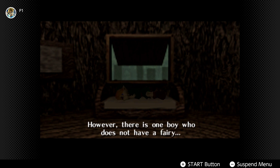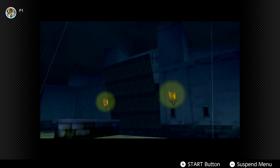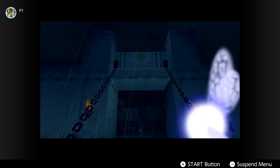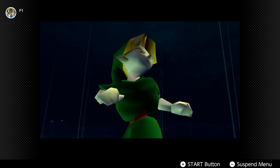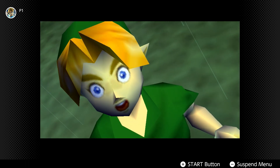Without further delay, let's dive into this amazing game. We meet our young hero Link, asleep as he is at the start of many Zelda adventures. The Great Deku Tree introduces Link and the Kokori and explains Link doesn't have a fairy. Link then has a nightmare where he sees Ganondorf riding on horseback, and the Great Deku Tree sends out Navi the fairy to assist Link on his adventure. Navi flies through the forest, finds Link, and introduces herself.